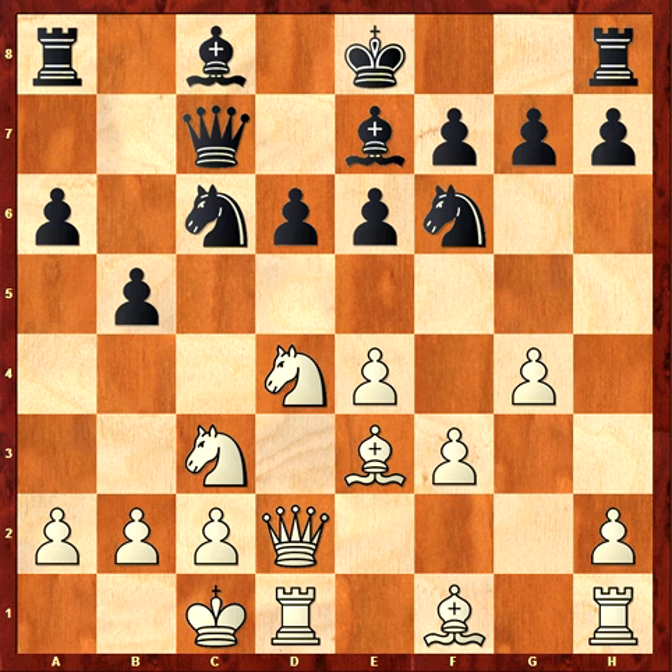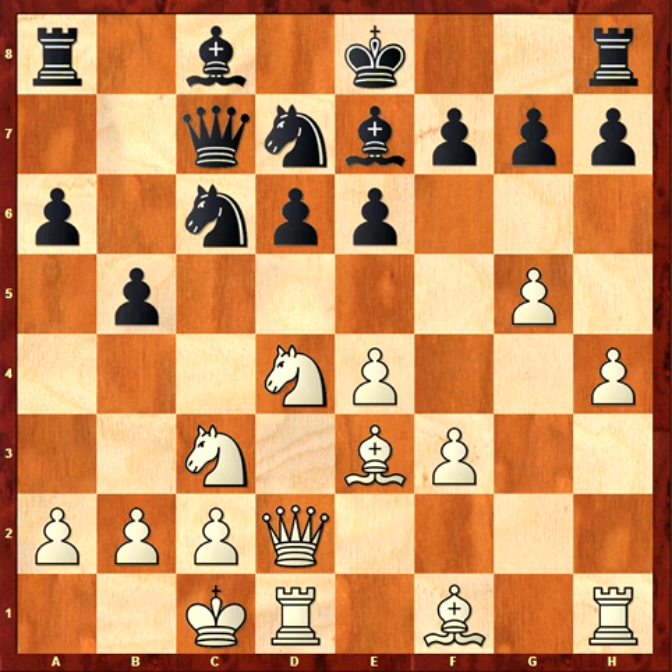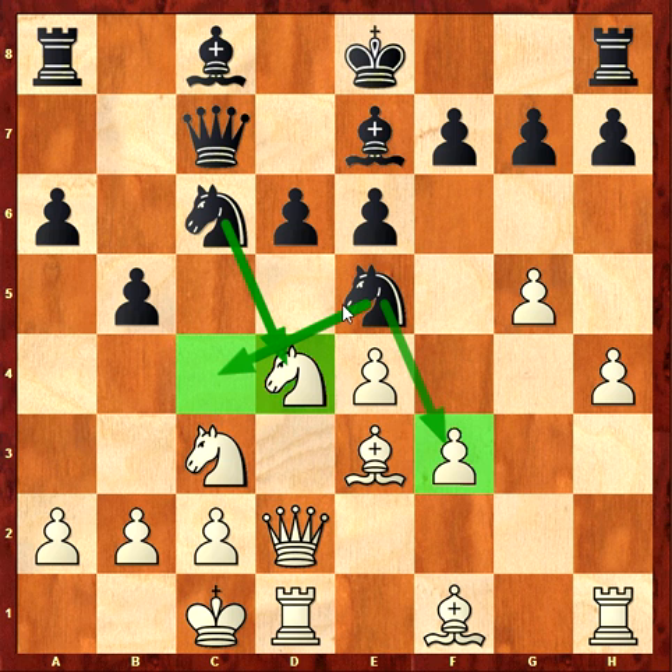b5 is correct — black's idea should be to make pressure against the queenside, so it's the correct strategy. g5 and knight e7, h4. I attack the kingside with the pawns, and now the threat could be the knight on f3. Sometimes the knight can go to c4.